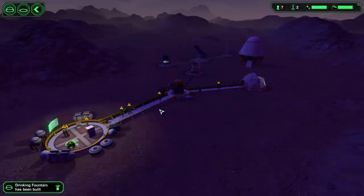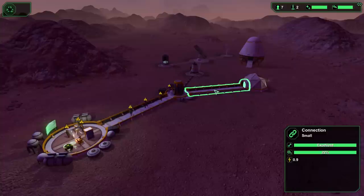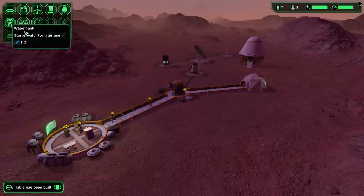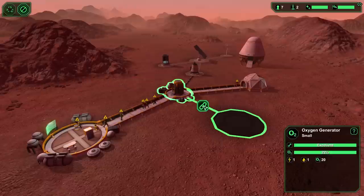I'm thinking one problem might be that I'm putting structures too far from each other. I'm not sure if there's any real benefit to spacing them apart, and I wonder if the connection corridor resources and build time are determined by distance between buildings - something to look into. Anyway, I'll make the dorm close. That's a good spot.